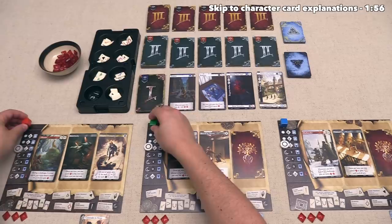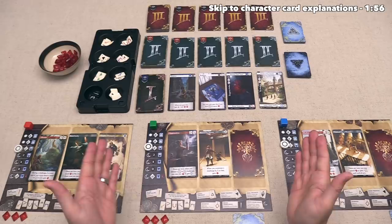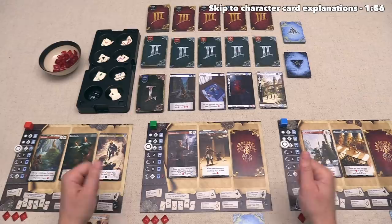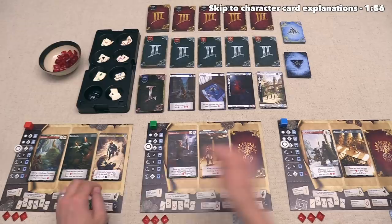As part of setup, each one of us got two Origin cards, two Motivation cards, and two Destiny cards. We then all simultaneously chose one of those Origins, Motivations, and Destinies and put them out onto our player areas. You'll notice we have all three face up, but our opponents have their Destinies hidden. Our Destinies do not become revealed to everybody else until the very end of the game when we do final scoring.